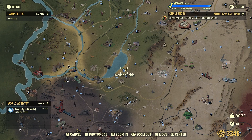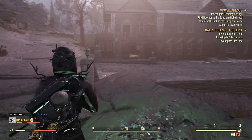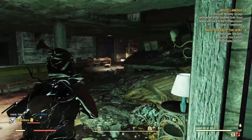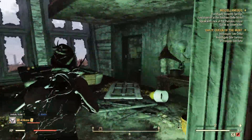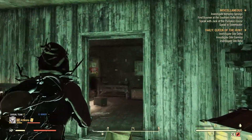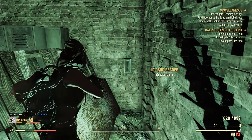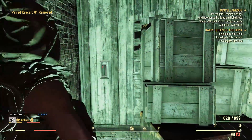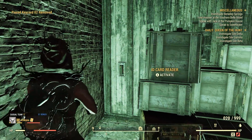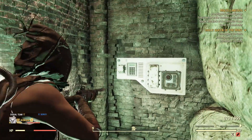The next location is the Overlook Cabin, which is east of the Kanawa Nuka-Cola plant and south of Vault 76. Enter the building, go right and continue all the way down the stairs to a room. Take a right and you'll see a wall that looks a bit broken. We now have two key cards, so enter the first key card, then enter the second one — this opens the door right behind you.